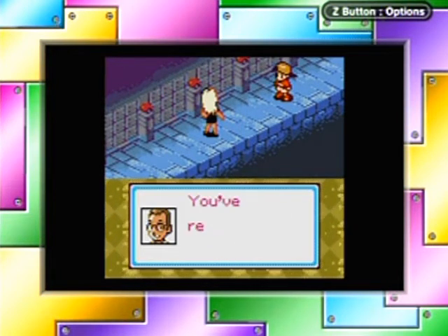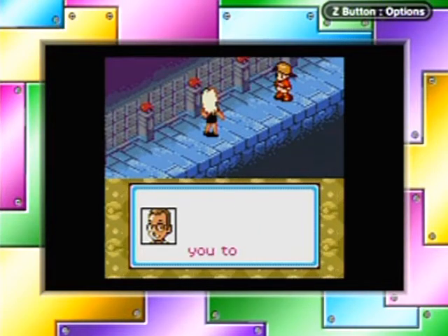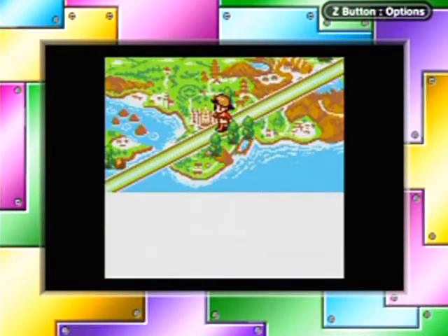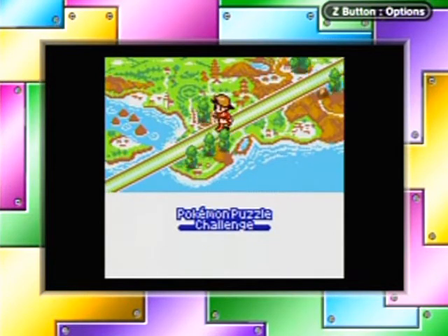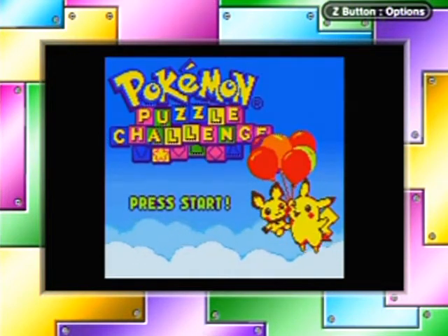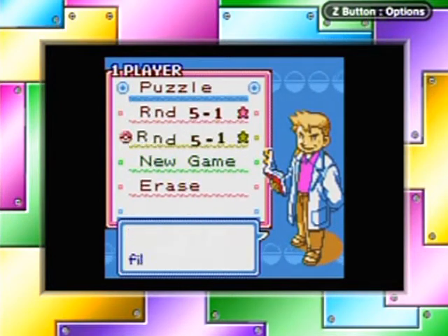Professor Elm calls: great job! You really polished your technique. Now it's time for you to take the hard path — are you mentally prepared? I'm rooting for you! That is the end of normal mode, but there are more opponents in other modes. I'm going to show you the puzzle mode now.